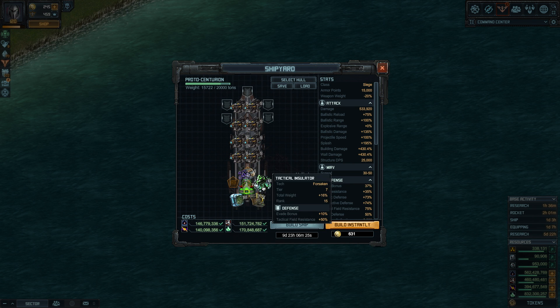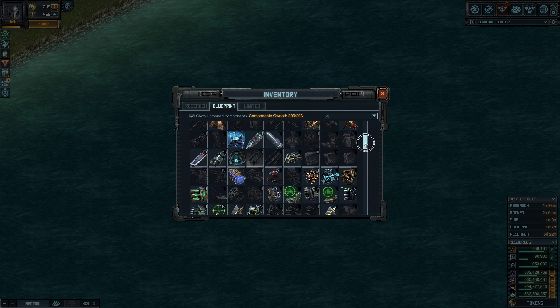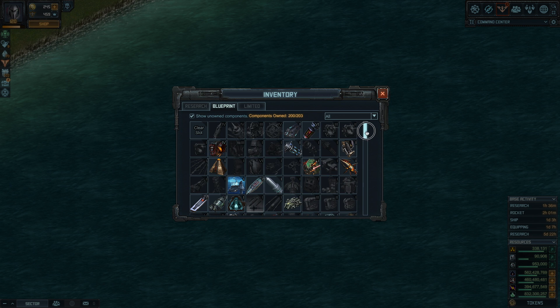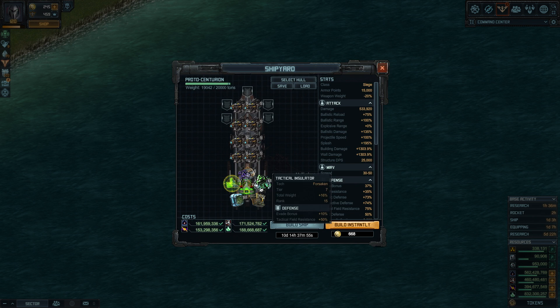So these are the five specials I'm very confident about. For the last one, we have a few choices. Choice number one, you could pick the mass augmentation axis — this gives you a 10% chance of a critical hit that doubles the damage of the weapons and adds splash. The other option I actually prefer is siege targeting 4. I'd rather constantly have 165 extra building damage; it goes to plus 1303%. I'd rather have that all the time than a 10% chance at double damage. This over time should work a lot better. The only thing you're not getting is the extra splash, but splash is already at plus 195%, so I'm not too worried about that either.